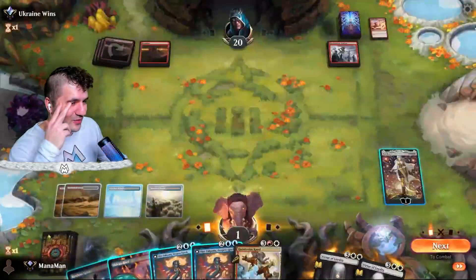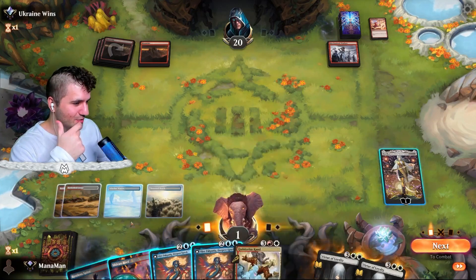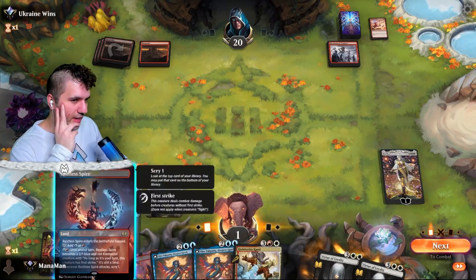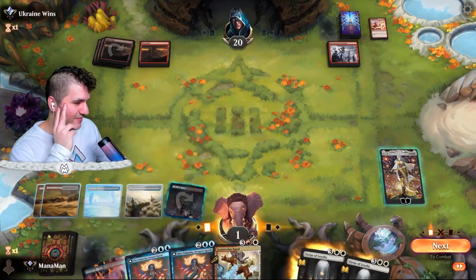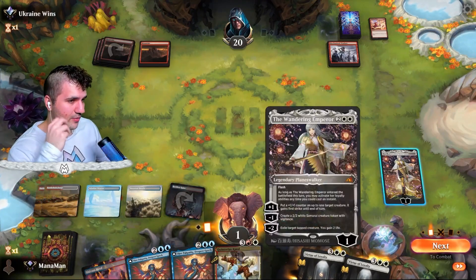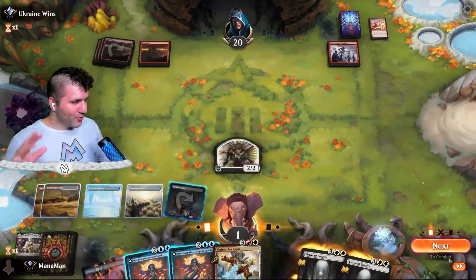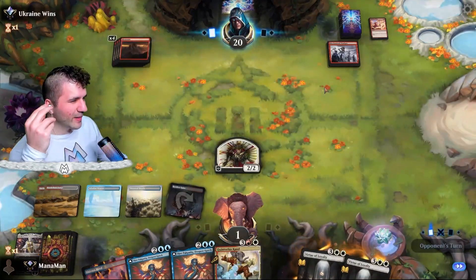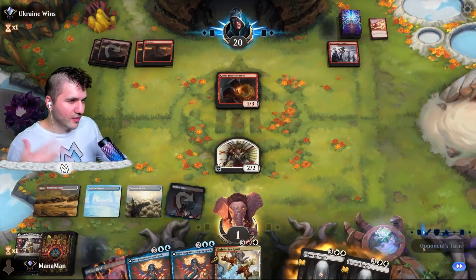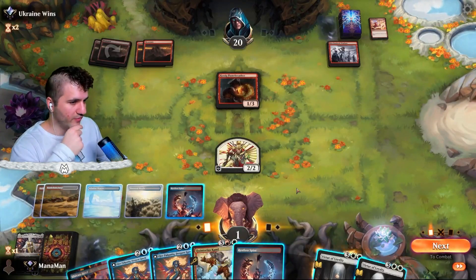We're down to one. We have all this pain land and that's really bad. It's tempting to go for Wandering Emperor to potentially gain life, but I think we just have to create a chump blocker. This is going very bad. The only thing that makes me feel better is we got one extra damage in. Flame Breather — it's either they draw a burn spell or they don't. We don't have much else going for us.